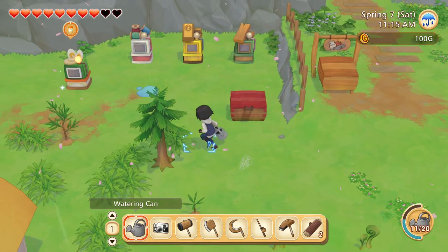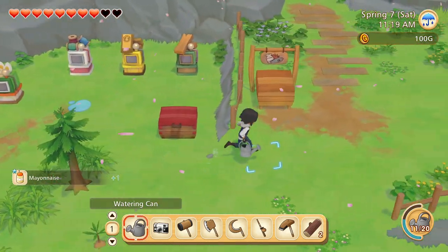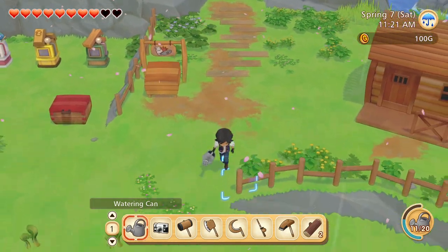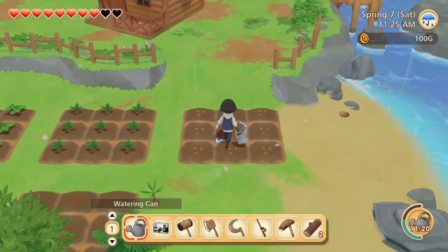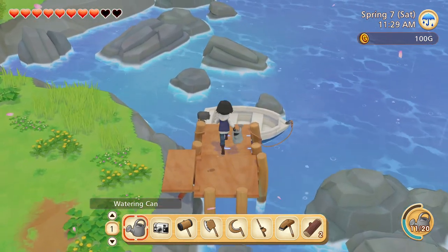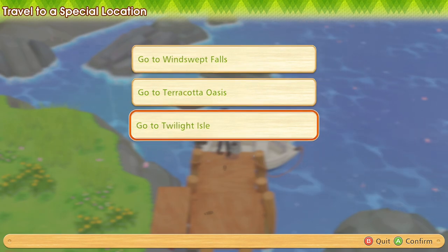Today I think we're actually going to check out the DLC areas because, like I've said before, I've never actually gone to the two or three DLC areas before. I should probably go check them out and see what they're all about. Basically, they're just there to introduce some new characters from the older games, but it's always good to meet new people. So I guess we'll go in order — let's go to Windswept Falls first.